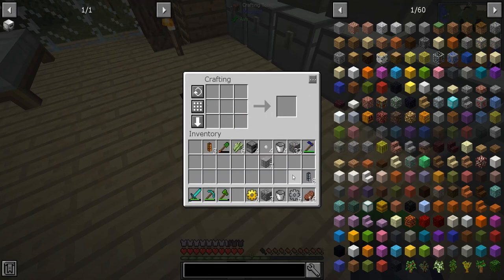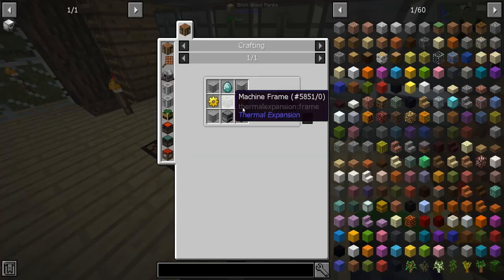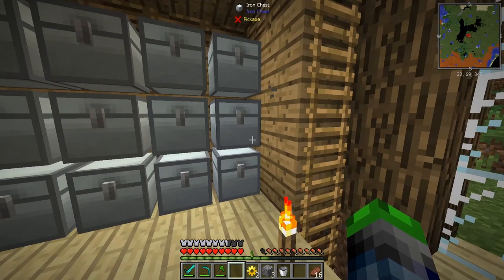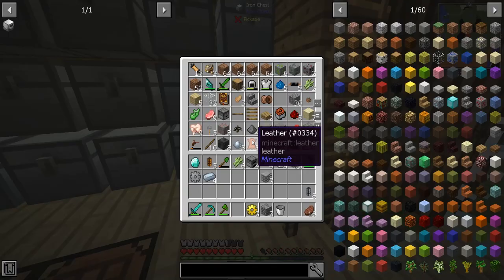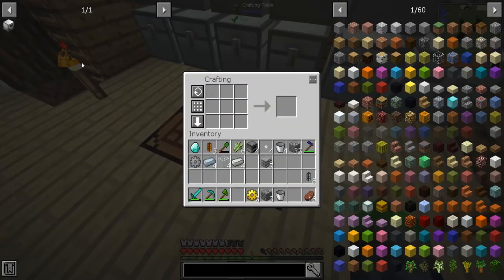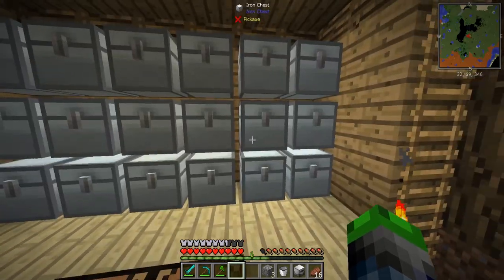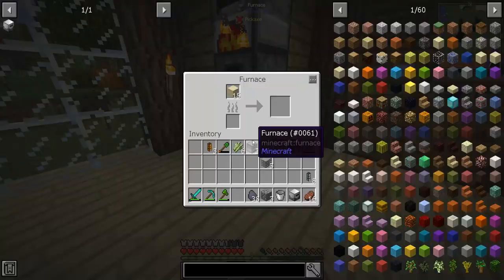I thought iron would go in between stone and gold, but nope. Sorry — had a burp trying to come out of my throat, kind of weird. We need four of these — make them, boom boom boom boom. What are we missing? Nothing — petrified fuel generator, boom! Let's grab all the coal coke we can get and start making some power.